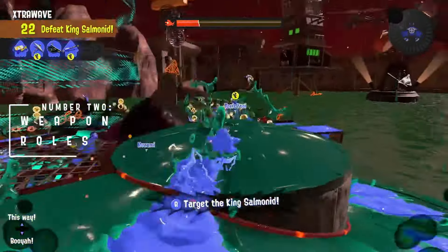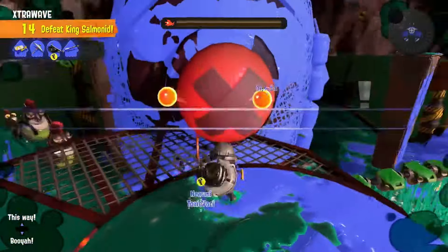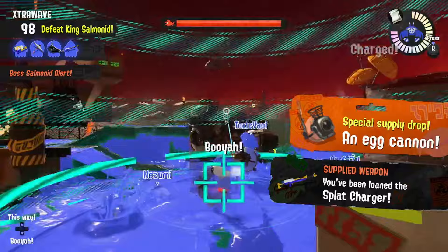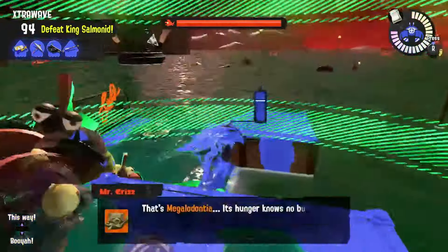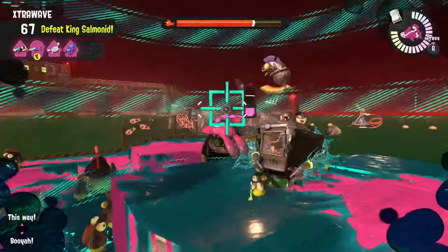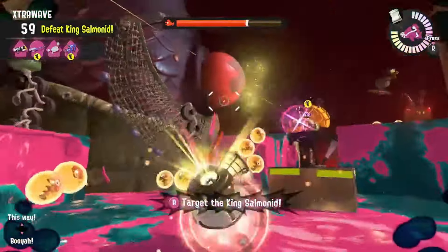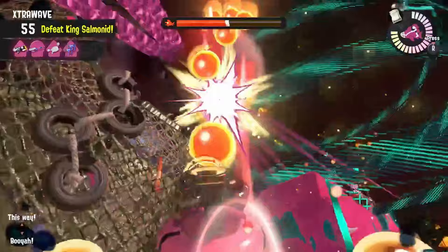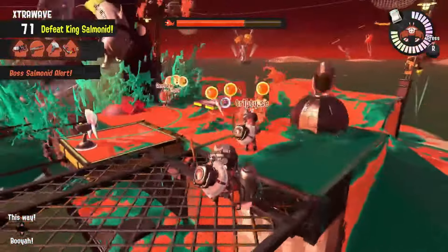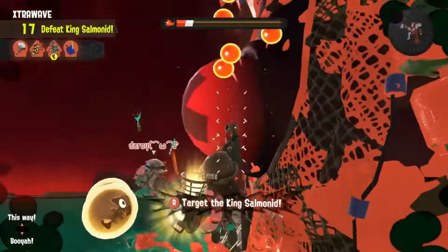Number two: weapon rolls. Knowing what to do with your weapon is really important during Joe fights, as its higher health requires more strategic playing. Regardless of which weapon you have, you should be leading Joe towards clusters of bosses — Joe will annihilate every enemy in its radius far quicker than you could with a weapon. This produces golden eggs and allows everybody to inflict damage on Joe. Weapons with high DPS or powerful single shots — like the Hydra, Tristringer, Wellstring, E-Liter, Dapples, Reflux, and Sploosh — should focus primarily on Joe and its weak spot, as they can unleash an insane amount of DPS in the short time frame Joe is above ground.